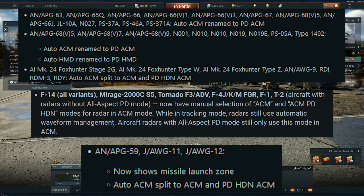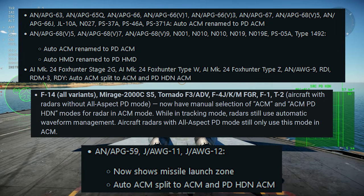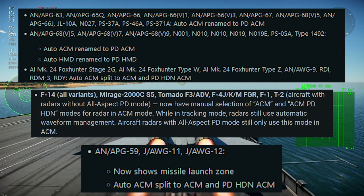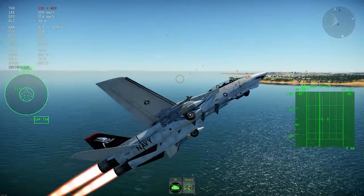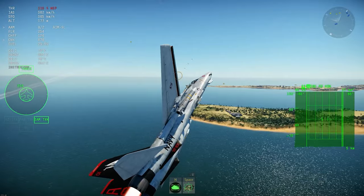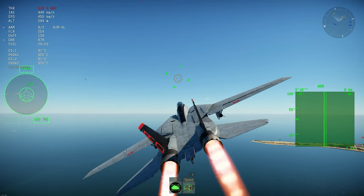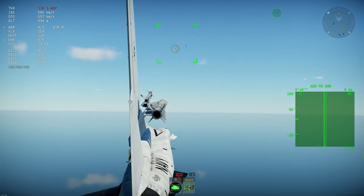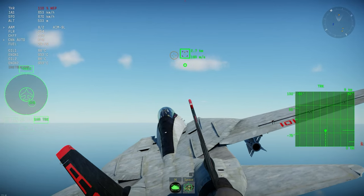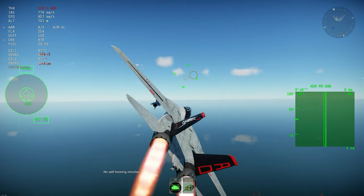For some of the other aircraft, as you see on the screen, there's a little change on the way the acquirements work. For the F-14s, for example, it is now back to the manual selection of the acquirement. So if you are going to lock a target with the normal radar, you're going to have the manual, and once you get a lock it will be automatic. But once you use the acquirement, as you see over here, you can change between the normal acquirement and the HDN.